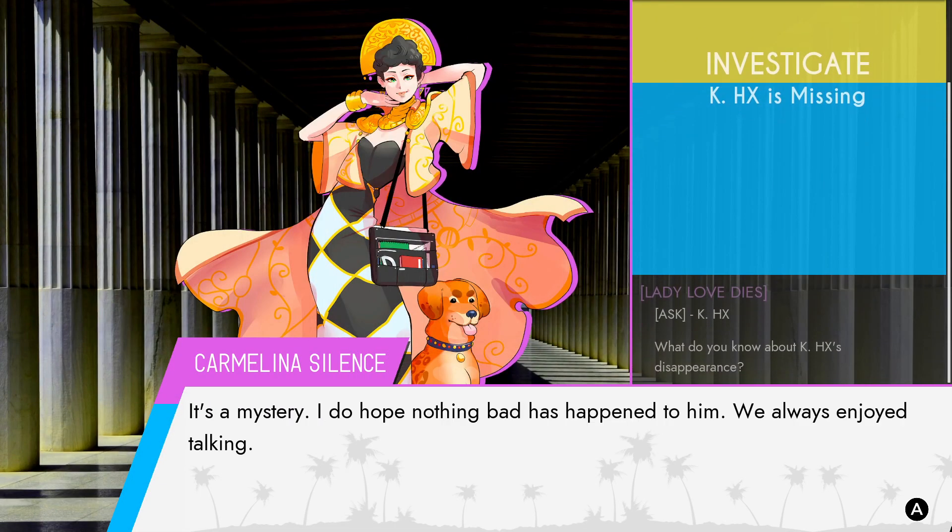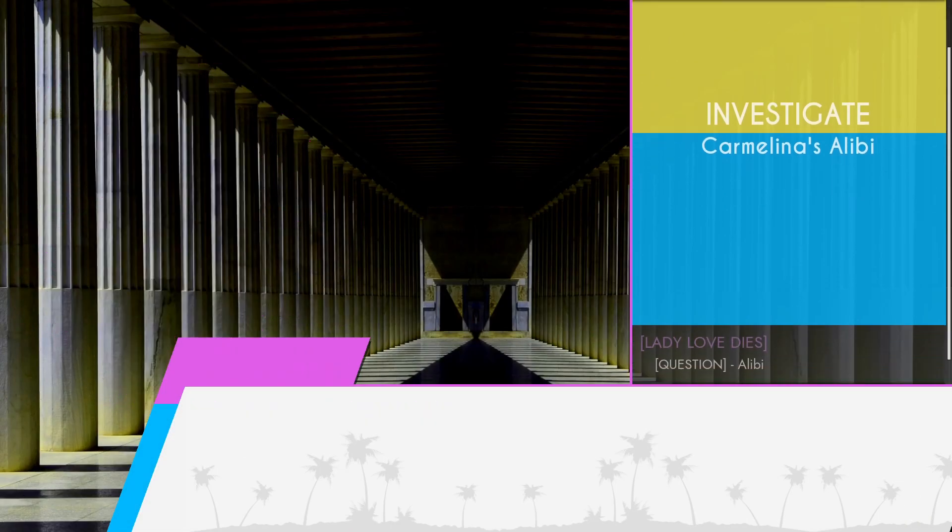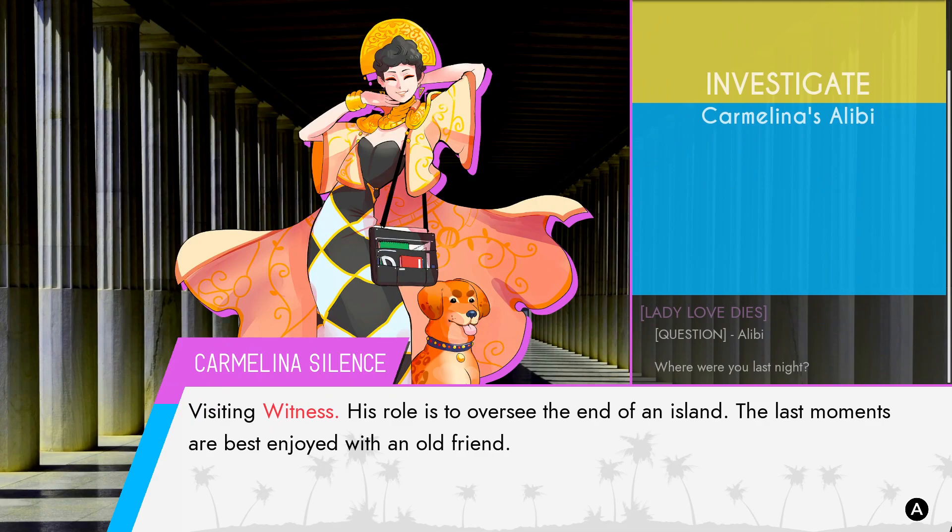'What do you know about Kay Hacks?' 'It's a mystery. I do hope nothing bad has happened to him.' 'When did you last see him?' 'A couple of weeks ago. My schedule became hectic.' 'Where were you last night?' 'Visiting Witness. His role is to oversee the end of an island. The last moments are best enjoyed with an old friend.' So this is actually a very important alibi for a lot of reasons. In terms of detective work, the fact that she was with Witness is a rock-solid alibi that you have to break, and it's really interesting how you end up breaking it — it's quite zany.